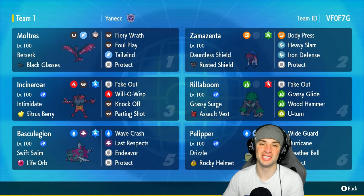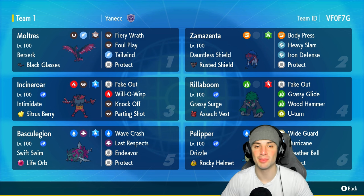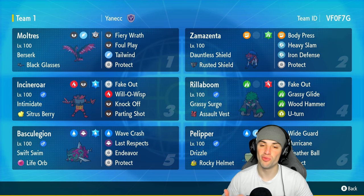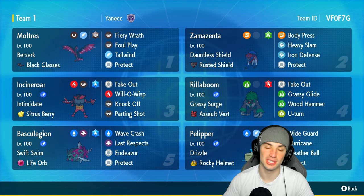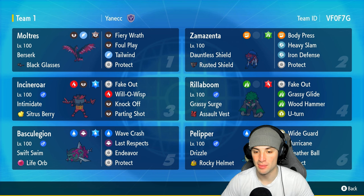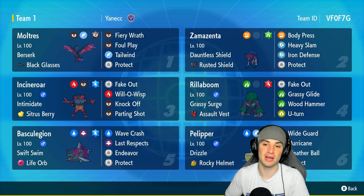What's going on YouTube, Jeans here, welcome back to the channel. In today's video we're bringing you guys a Zamazenta and Basculation team for ranked Regulation G. When it comes to Zamazenta, we all know this Pokemon is top tier within the Regulation G format, but on the other hand Basculation is now an off-meta Pokemon. I still love this Pokemon and think it's super viable considering it has Swift Swim and we can pair it up with Pelipper, making it do an insane amount of damage in the rain.